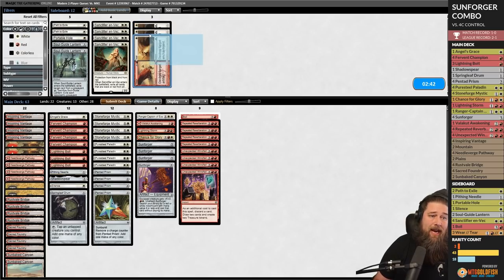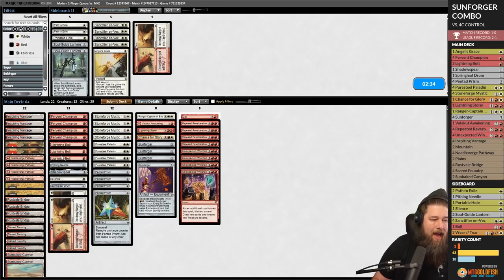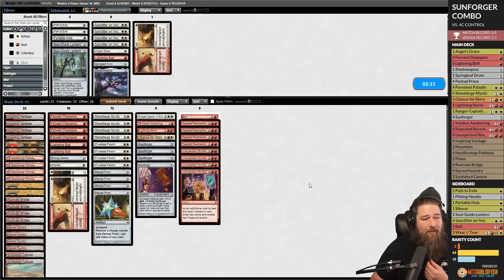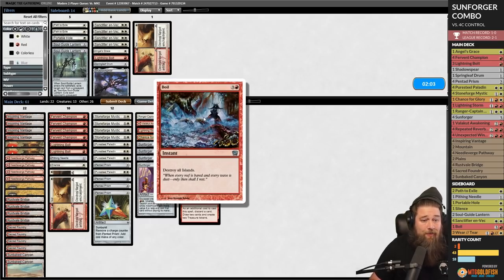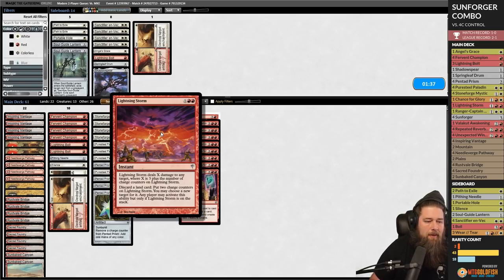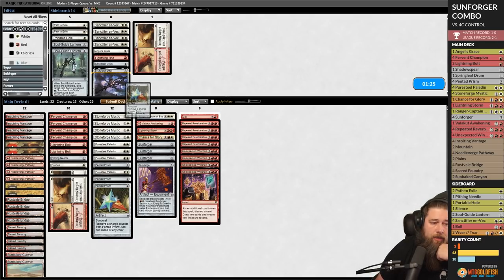For the sideboard against control: boil in, Pithing Needle in, Silence in, Wear/Tears probably a couple in. Go down Angel's Grace, go down a Lightning Bolt. Chance for Glory has been pretty impressive honestly — maybe we go down Shadowspear, as it's not great here. Springleaf Drum not great either. We did bring in a Pithing Needle. The argument for cutting Pure Steel is we've cut some artifacts so metalcraft is less reliable. Tricky to bring in too many cards with this deck.